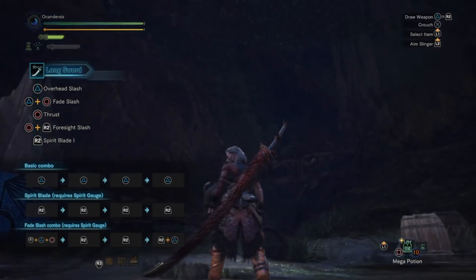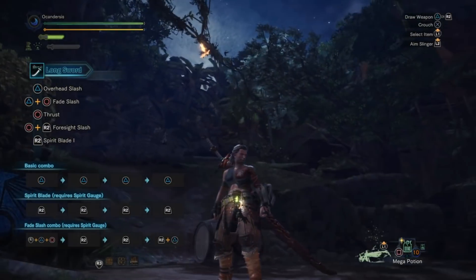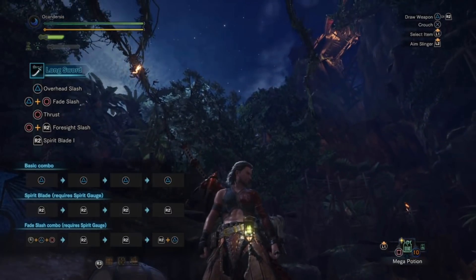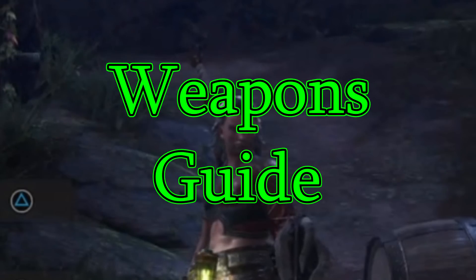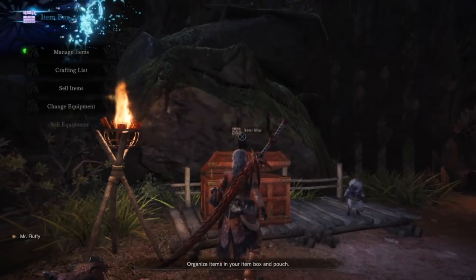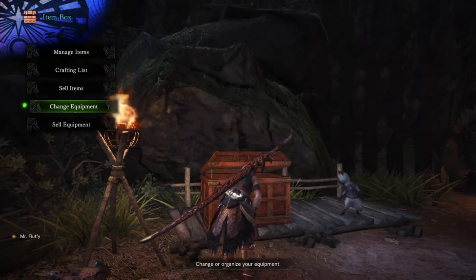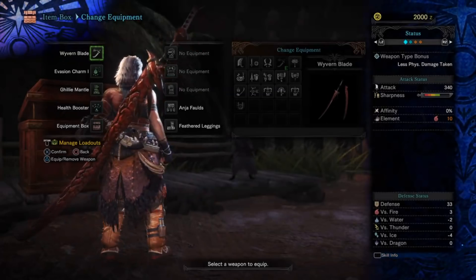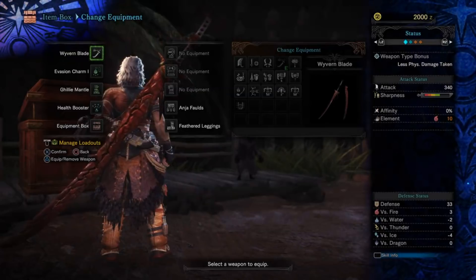Good morning ladies and gentlemen, and welcome to this new video on Monster Hunter World Beta Weapons Guide! On this episode we're gonna have a look at my favorite weapon so far, the Wyvern Blade, which is a longsword type of weapon that inflicts fire elemental type damage.